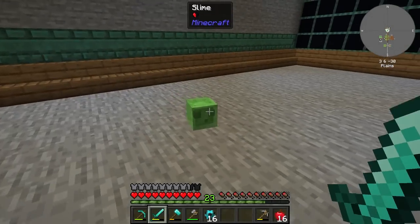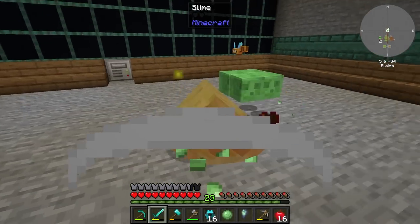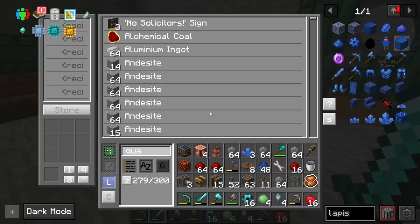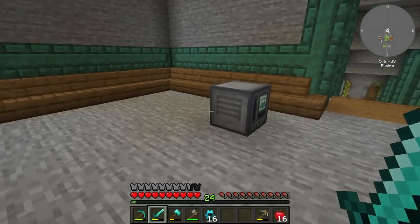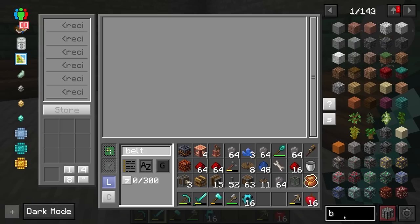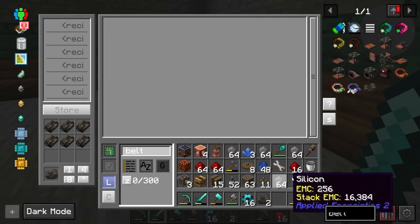I have a slime problem - I don't know how to deal with the slimes. I could use mega torches but that may interfere with my mob farms, and I don't see anything to disable just a specific mob. I have them all over my base. One last thing I need here is a belt - let's go ahead and grab two of those and that should be pretty much everything we need.